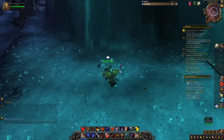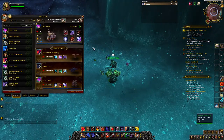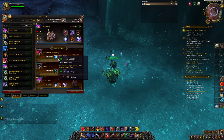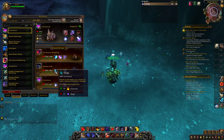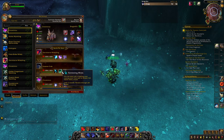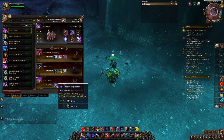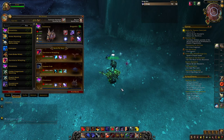He has some level 25 pets, so for them we are gonna use our Stormborn Whelpling with Arcane Storm and Mana Surge. Then the Emperor Crab — or you can use any Aquatic — with Surge, Renewing Mist, and Whirlpool. And this is our leveling pet Chromanius with Arcane Explosion, Ancient Blessing, and Surge of Power.